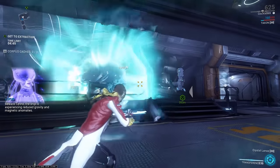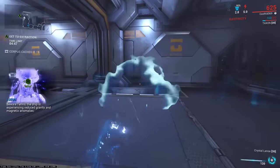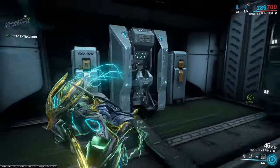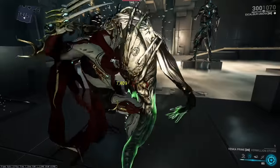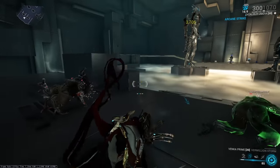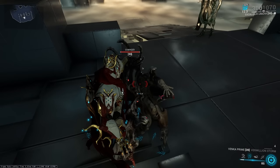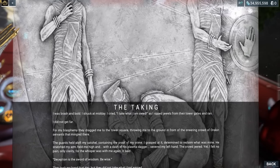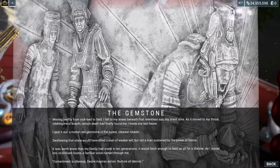Operators can destroy the magnetic bubbles that spawn in sabotage missions. On the Infested Ship tileset, you can find terminals that spit out allied MOAs when hacked. Claw-type melee weapons have a unique finisher animation on Ancients, but no finisher animation at all for Chargers. Despite losing his hand in The Duviri Paradox, Parvos Granum is shown with both hands in the later cinematic, The Gemstone.